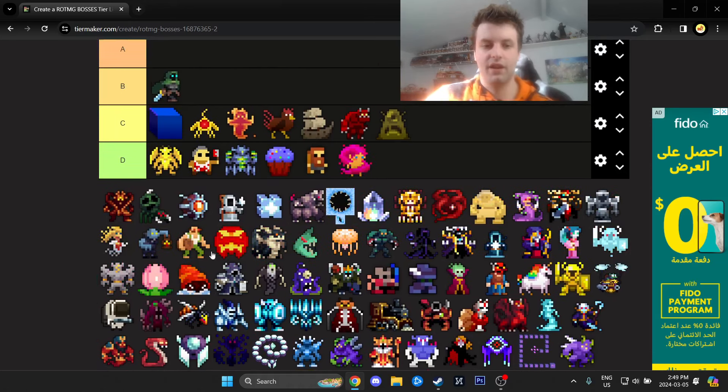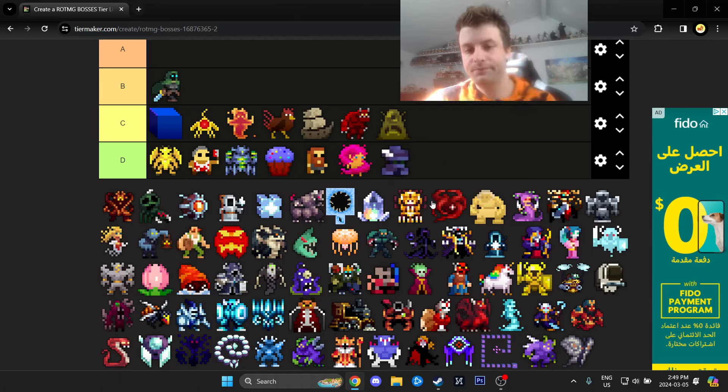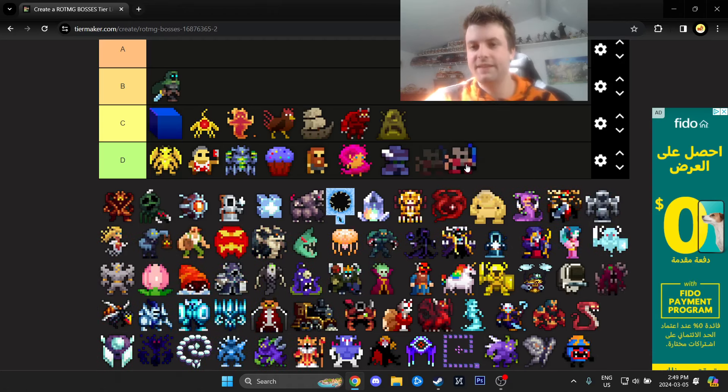Desire Troll — not hard at all. There's also what appears to be a Syndicate hidden member — I honestly have no idea, so D tier. Then there's the Teenage Mutant Ninja Turtles reference guy in Toxic Sewers Tea Room — I'm pretty sure he cannot deal damage to you.